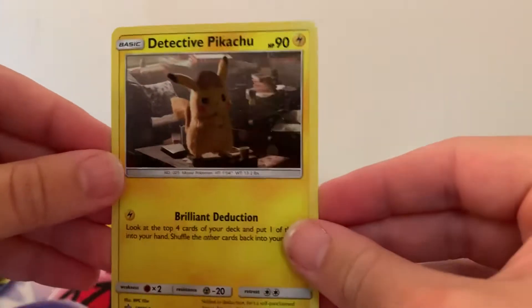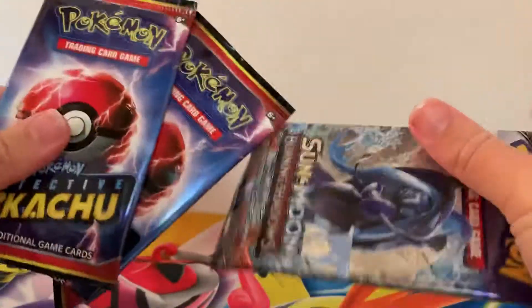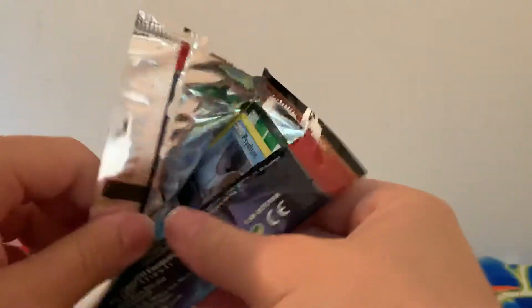There is the Detective Pikachu promo — a lovely little card. Let's grab these boosts out as well. Here is the code card to unlock this special case file for you guys. We have got two booster packs of Detective Pikachu and Burning Shadows. So let's crack straight into these and see what we can pull.